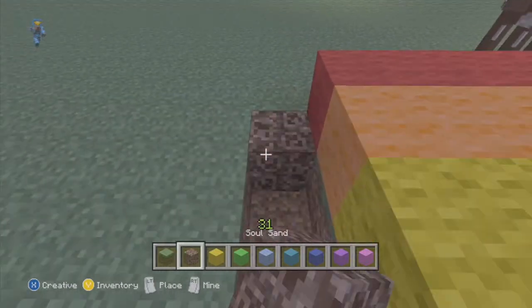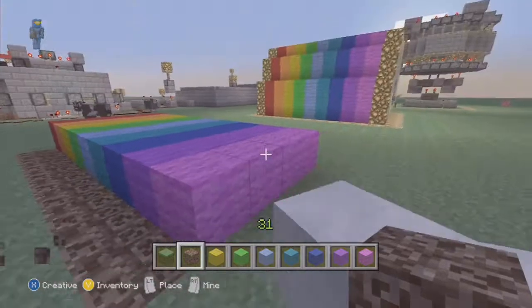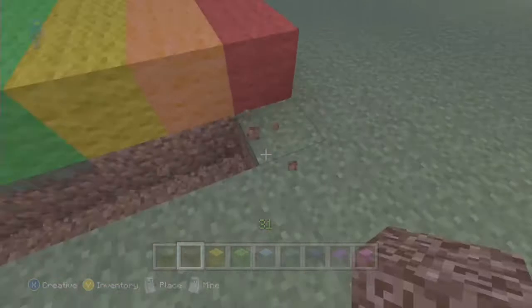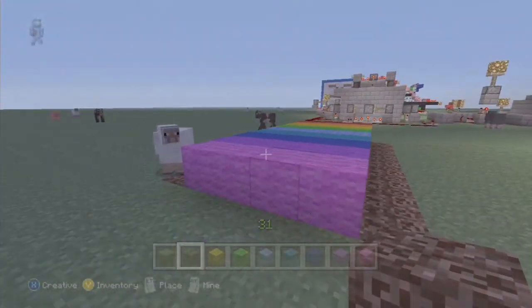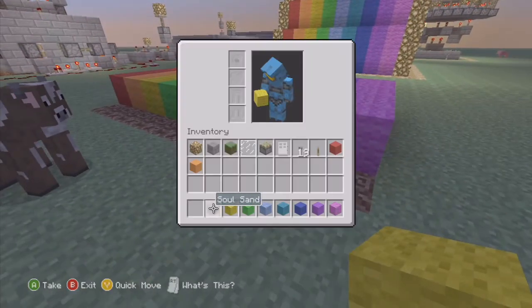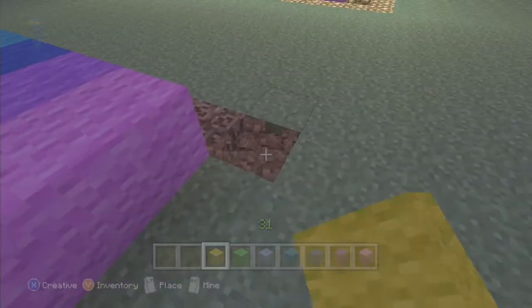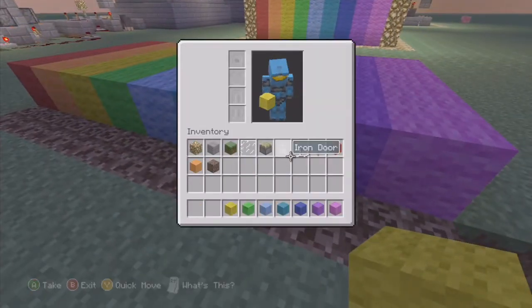Place your soul sand, and hopefully you don't hit a sheep because they will screw you up. It's one thing I wish you could shut off in creative mode — animals — because especially on superflat they just spawn all over the place. Once you get that done, you could set up the doors, but we're going to leave that for the end actually.